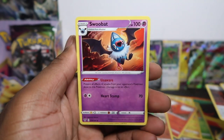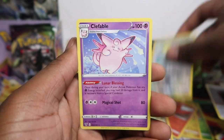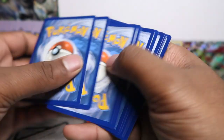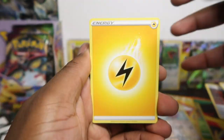Swoobat, Excadrill, Magcargo, Meowth, Dusclops, Voltorb, Weedle, Drillbur, Whismur, and Clefable. I totally forgot about putting the reverses aside — oh well. Still, 36 packs before release, I can't believe it. I think we've got three packs left now.